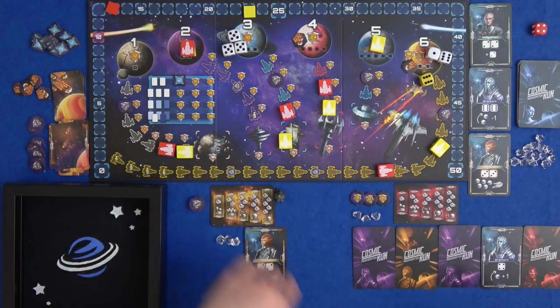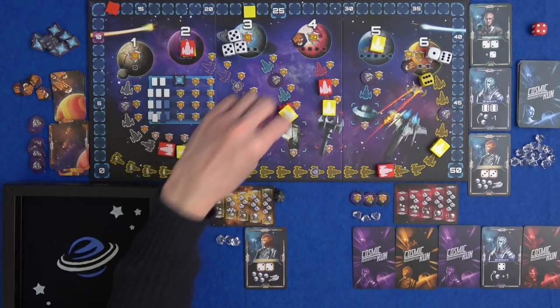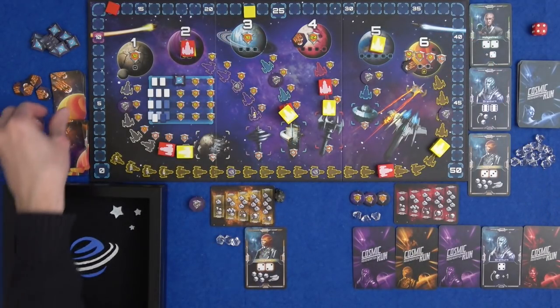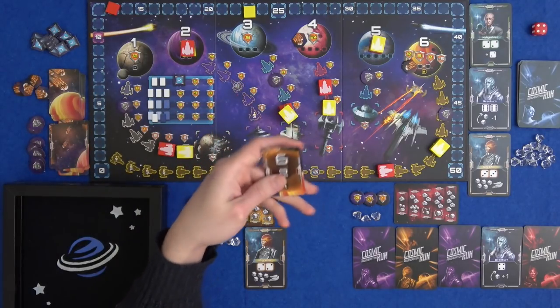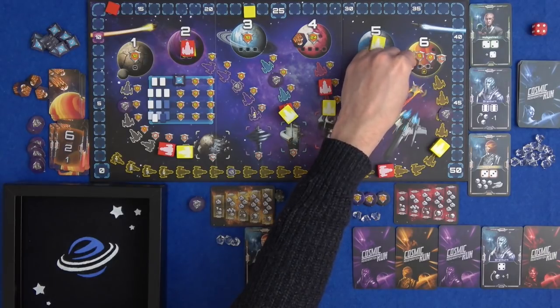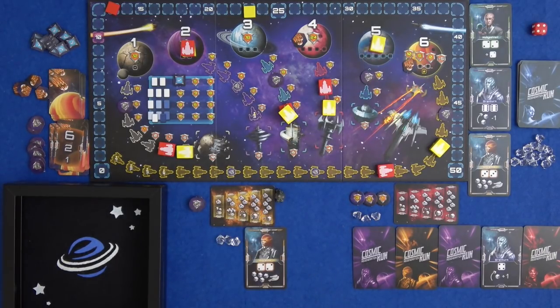That works out nicely - he moves up one step on planet six and catches up with me. He's having much quicker turns. I draw a six: planet six gets hit for the second time. What can I roll?